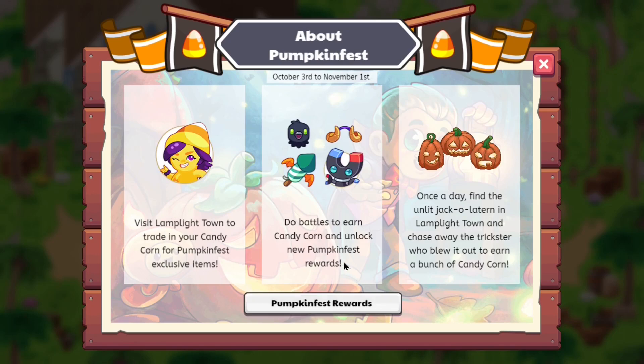It says: 'Visit Lamp Light Town, trade your candy for Pumpkin Fest exclusive items. Do battles to earn candy corn and unlock new Pumpkin Fest rewards.' Even if you did one battle every day, you'd still unlock all of the items — though you'd be cutting it close to the end of the season. The quest says: 'Find the unlit jack-o-lantern in Lamp Light Town and chase away the trickster who blew it out.'